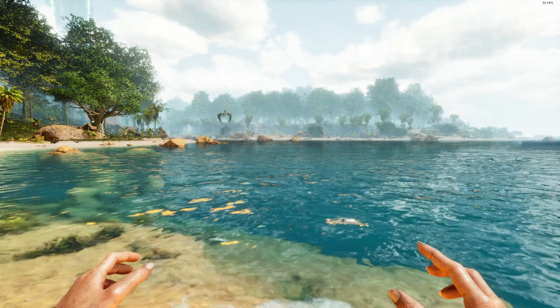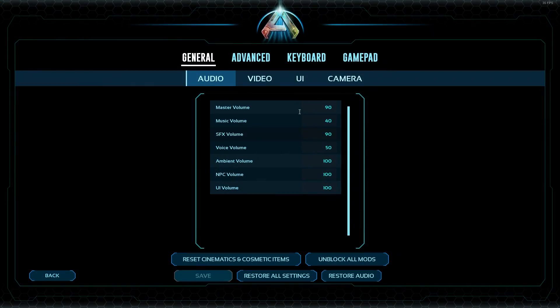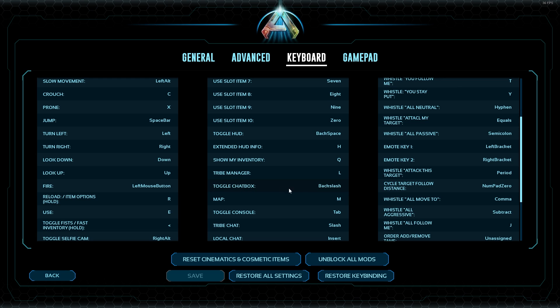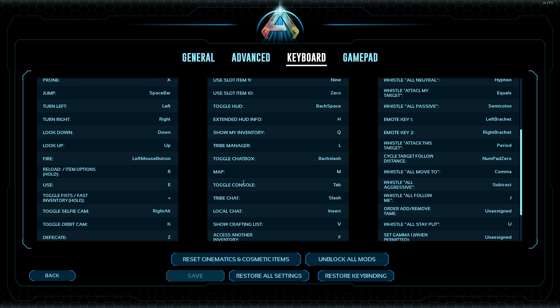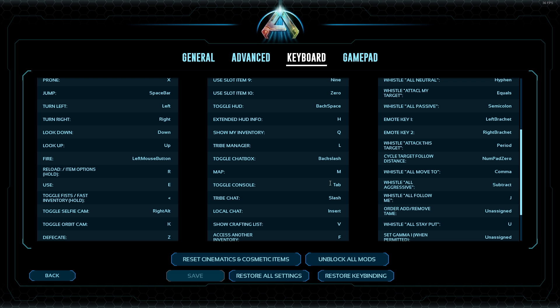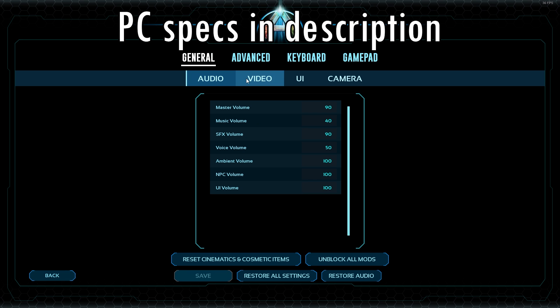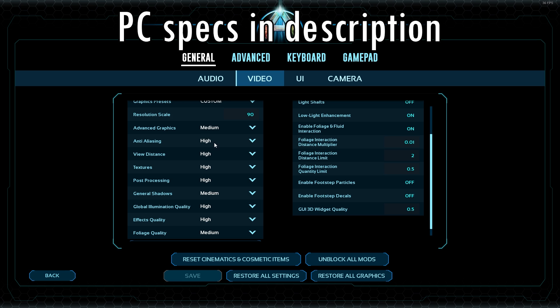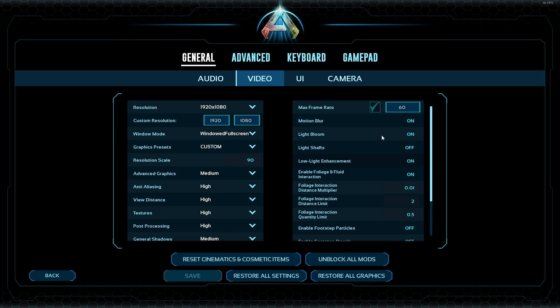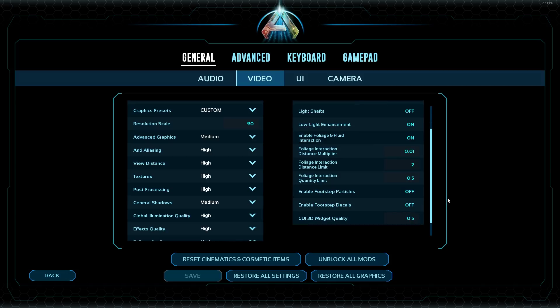So now that we're in-game, we are going to go into our settings and then go into Keyboard and make sure that you figure out which button Toggle Console is bound to. It's normally bound to Tilt, but I rebound mine to Tab to make it a bit easier to access. We can also see my current graphic settings is a mix of medium and high, with most of the stuff on the right turned on.